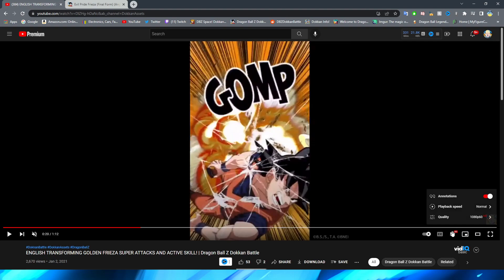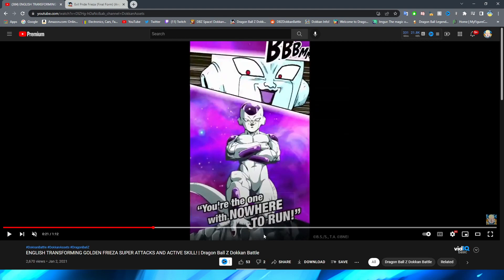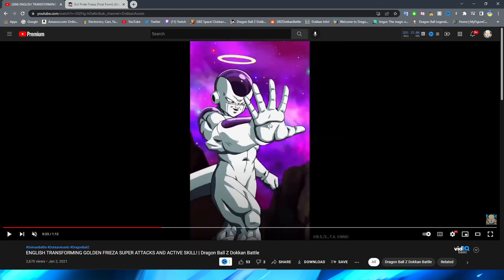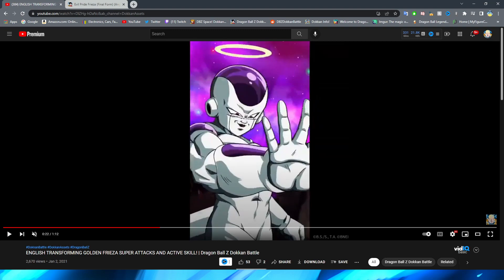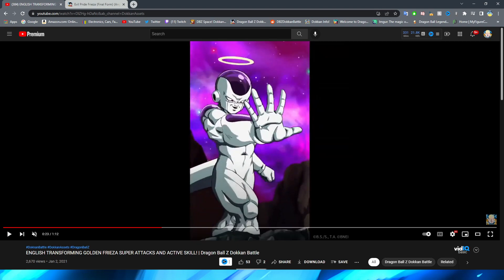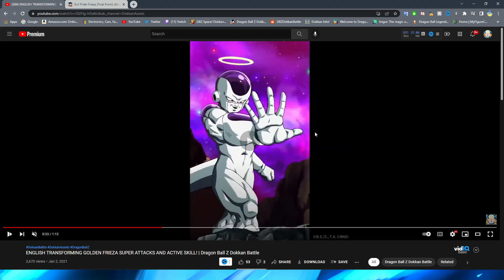Looking at the base form version of Angel Golden Frieza's super attack — the first shot has him standing over a rock with his foot on it, which is a very cool detail. We have a nice white fade transition, and even though the camera shakes a little bit to emphasize movement as you zoom out from Frieza, they actually include a small bit of arm movement, which is pretty cool. Realistically they didn't need to do that, so I like that they added that small detail of his arm extending to fire the ki blast.